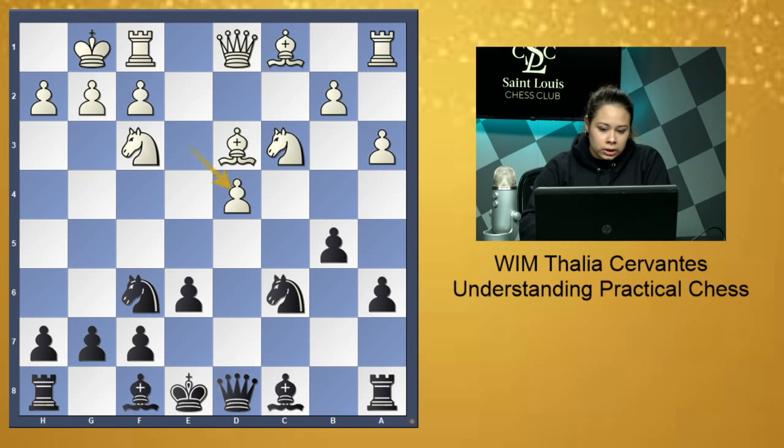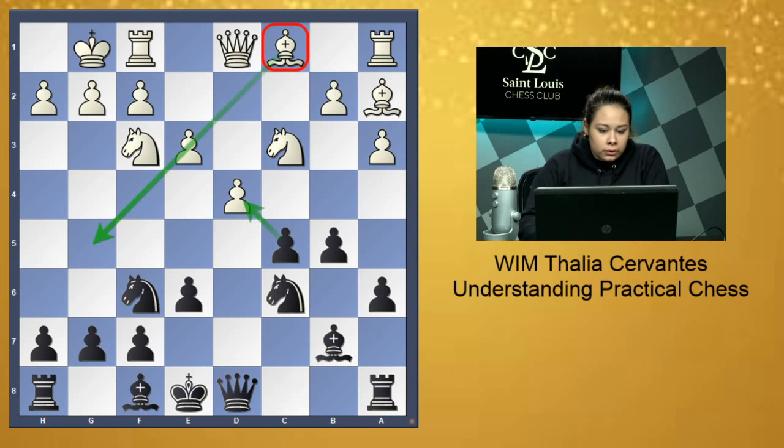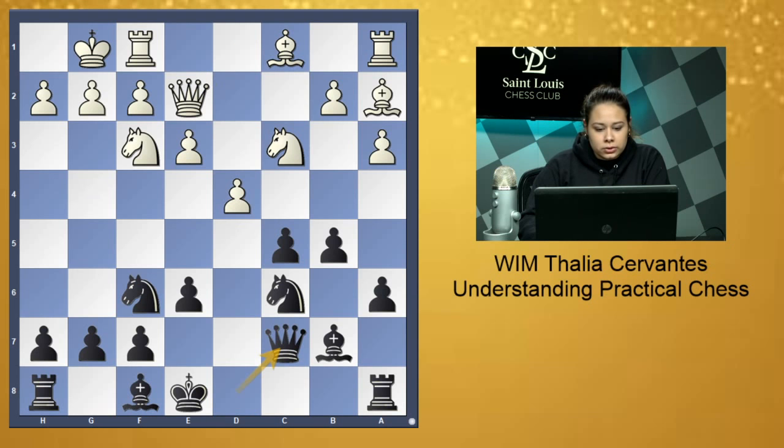I thought I could get something better than that standard isolated pawn position. Usually I am on the side of the isolated pawn, not against it, so I'm not as comfortable playing those positions. I also don't want to take on d4 if I don't have to, because I don't want to open the way for the c1 bishop — it's stuck over there and I don't really want to let it come out and be beautiful. So after Bishop a2, Bishop b7, Queen e2, Queen c7 — this all makes a lot of sense so far.